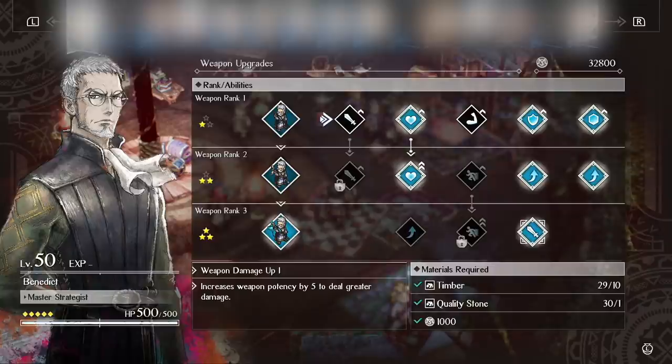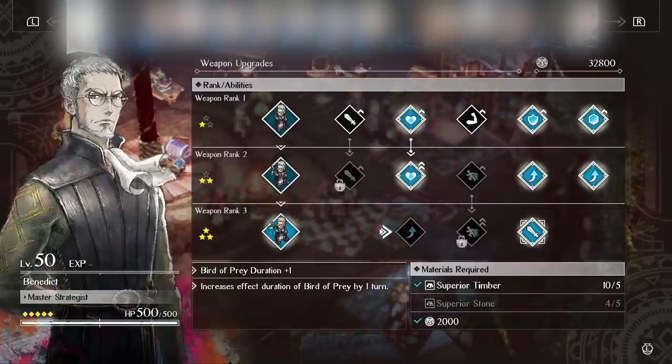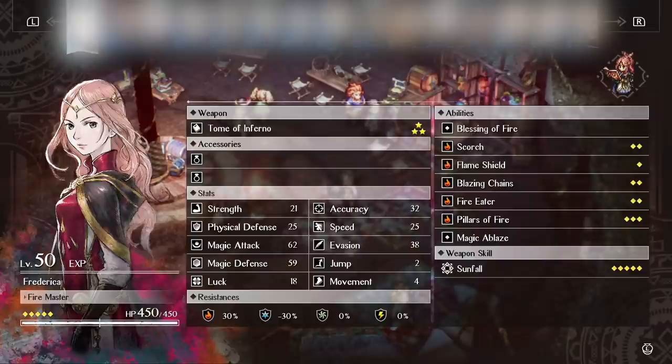Looking at Benedict's weapon upgrades, I didn't invest in weapon potency since he's not supposed to be doing damage. I prioritized HP upgrades since Benedict is surprisingly tanky, and physical and magic defense, plus increased effects for Raging Beast and Bulwark. He doesn't really need speed or extra Bird of Prey duration. I mostly found myself using Now and Twofold Turn — those are the really useful ones. Benedict is S tier, very straightforward to play, just buff, buff, buff. Super easy to use, very low investment, great character.